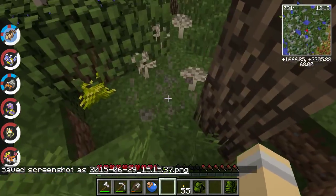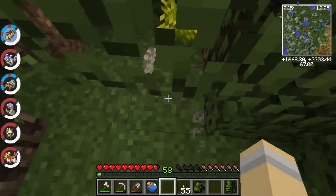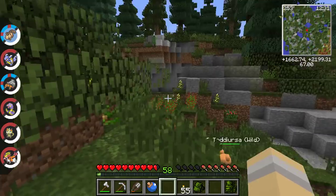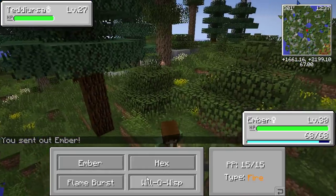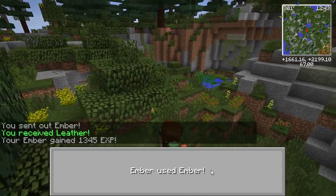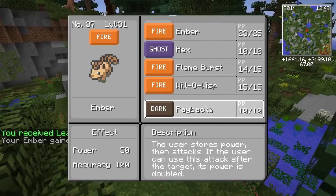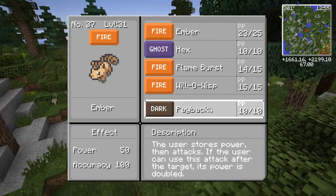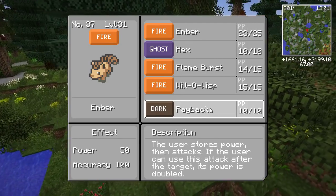Look at him go — parasol mushrooms! We're going to make so much money when we go back to town. We've got a Miltank to trade in, we've got parasol mushrooms. Let's try a little fight with Teddiursa just to see what happens. Ember was stronger and we got leather! Ember has grown to level 31 and can now learn Payback.